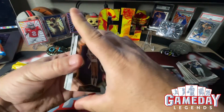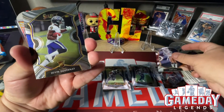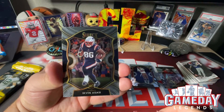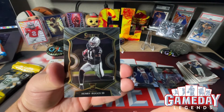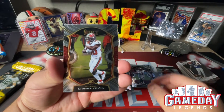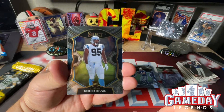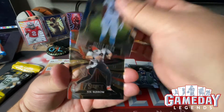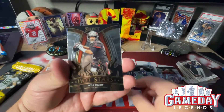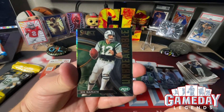Looks like we got a Select Field Level on the back — nice, Jerry Rice on the front. Got Devin Duvernay, Devin Asiasi, a nice Henry Ruggs III, Mike Evans, Kishan Vaughn, Philip Rivers, Derrick Brown. Boom baby — got a Turbocharge of Joe Burrow, let's go, that is awesome! Oh man, Hot Stars of Tom Brady, very cool. And then we got a Joe Namath Unbreakable.